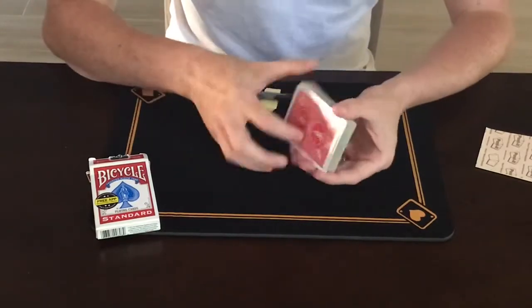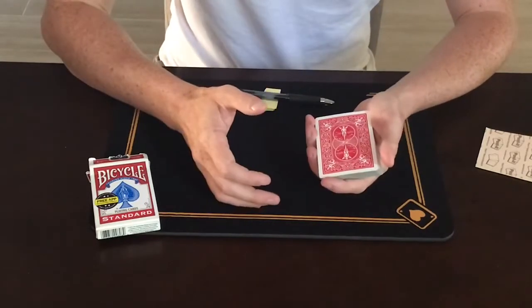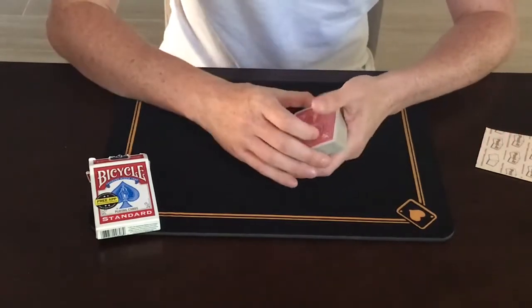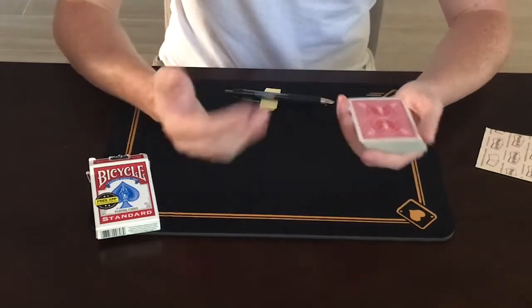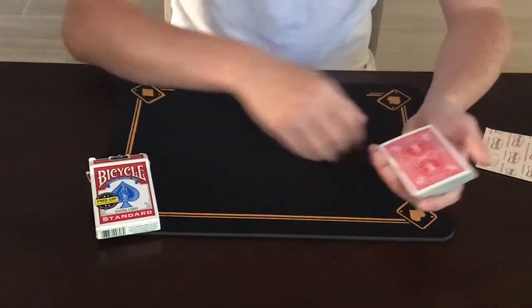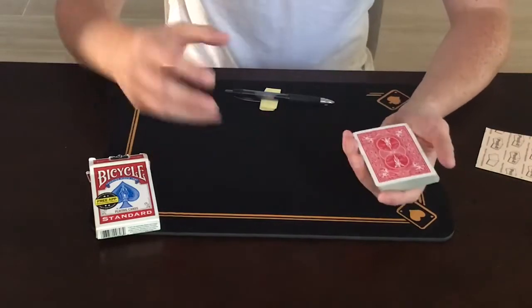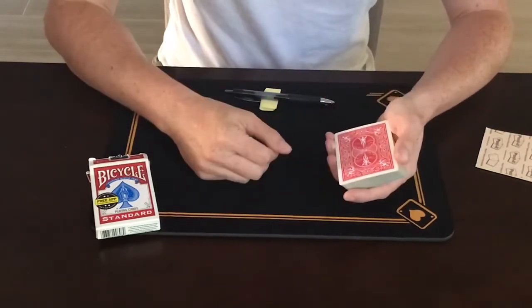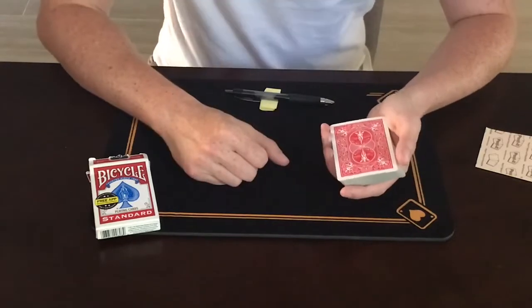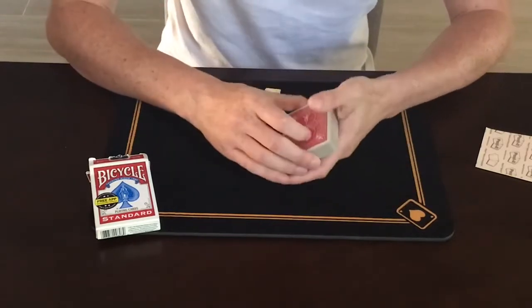What I'm going to do is go through the deck and make three piles on the table. I'm going to turn over two cards at a time. If both cards are red, I'll put those in a pile. If both cards are black, I'll put those in a pile. And if one card is red and one card's black, I'll put those in a third pile. We'll do that for the entire deck.